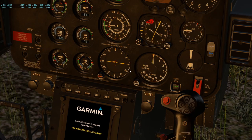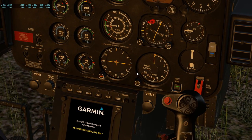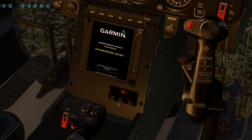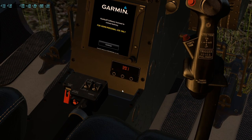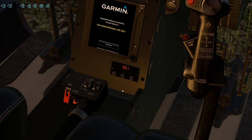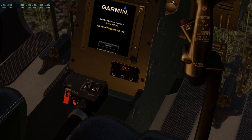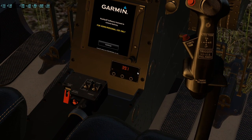You don't need huge inputs with the cyclic to control the helicopter. In certain areas of the flight envelope you will be able to use full controls, however one of the most common problems is over-controlling — you put a control input in, it goes further than you wanted, you pull back, and you end up fighting the aircraft with it all over the place.